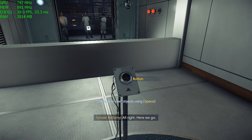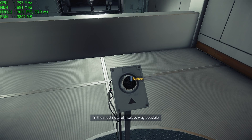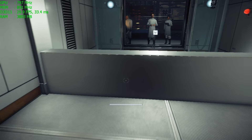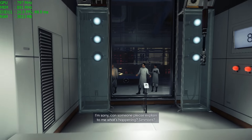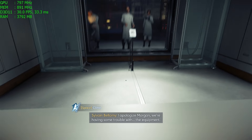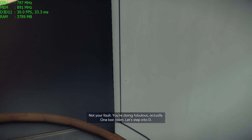All right, here we go. For this test, please press the blue button across the room as quickly as you can, in the most natural, intuitive way possible — without thinking, just go for it. Press the red button when you're ready. I'm sorry, can someone please explain to me what's happening? Simmons: I installed exactly what Tina brought down — did you double check? Speaker's still on. I apologize, Morgan, we're having some trouble with the equipment. Not your fault. You're doing fabulous, actually. One last room — let's step into D.